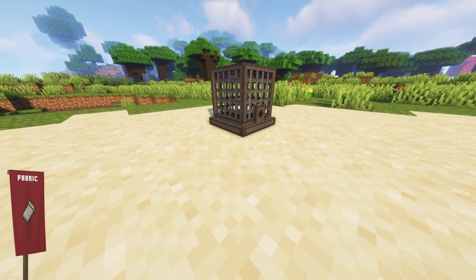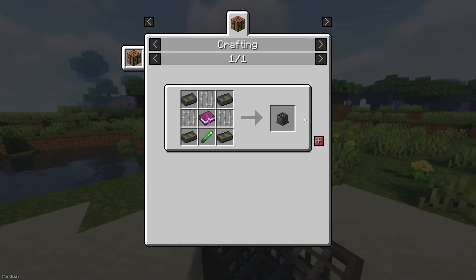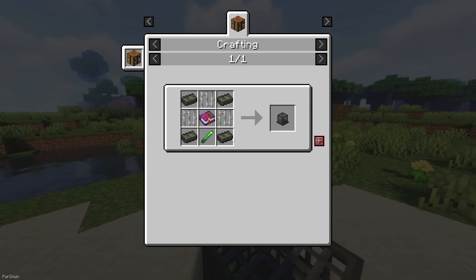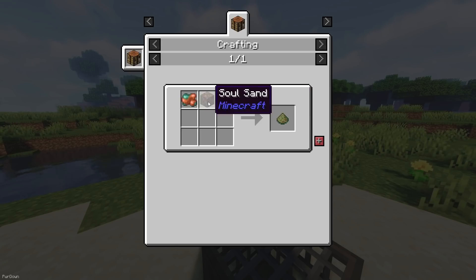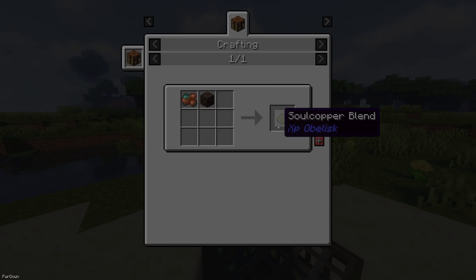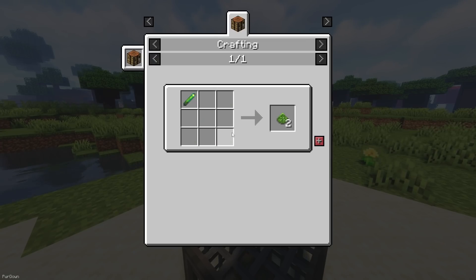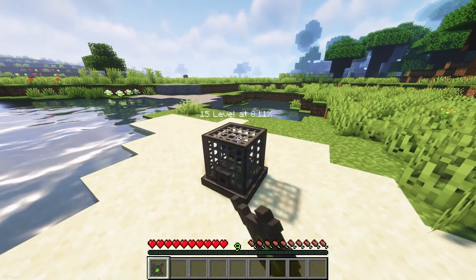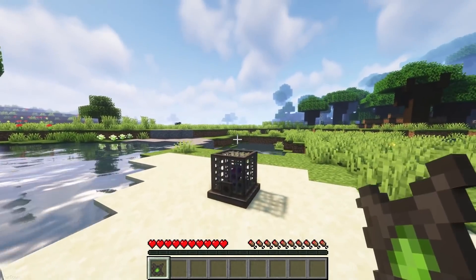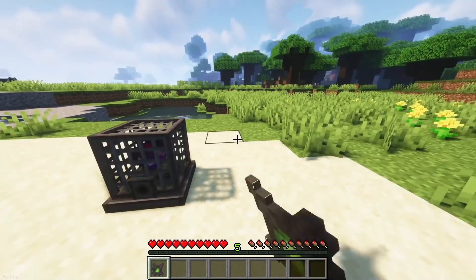The XP Obelisk adds a few new items, with the main one being the Experience Storage Block. It has a complex recipe, requiring some new items included with the mod like Experience Rods and Soul Copper Ingots, but these can all be created from vanilla items. To use the Experience Storage, you'll also need the Experience Transfer Item, which you can sneak and right-click to change it between Deposit and Withdraw Mode. When you right-click the Storage Block with your Experience Transfer Item, levels will be swapped between them. There's also an Inspector Item to see how much Experience is stored inside, as well as a Lock and Key.